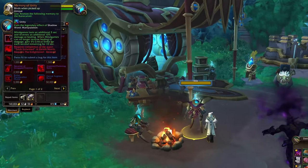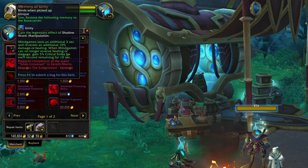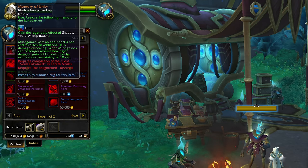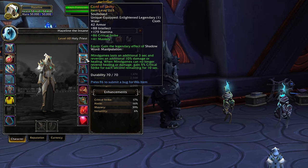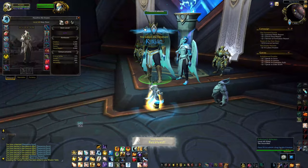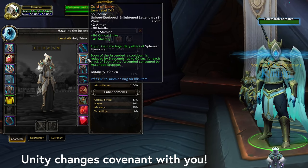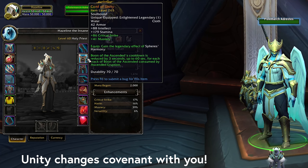Speaking of combat, in 9.2 we're going to be able to wear two Shadowlands Legendaries. One of them must be your Covenant Legendary, and then the other can be any Legendary you like. This may shake up your best Covenant choice and spice up your combat rotation, and should generally increase our power quite a bit in old content — so if there's anything you've been struggling to farm out of existing Shadowlands content, wearing two Legendaries is probably going to help.